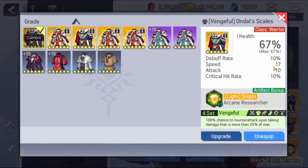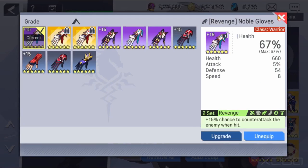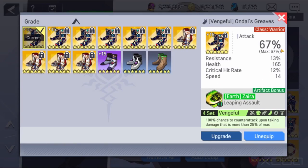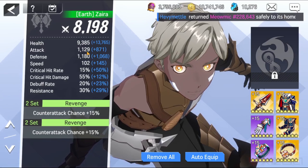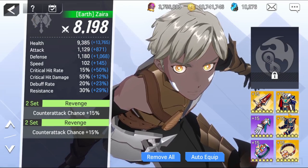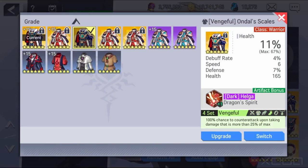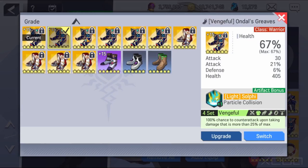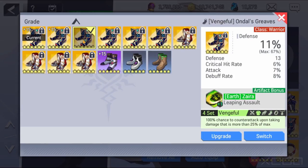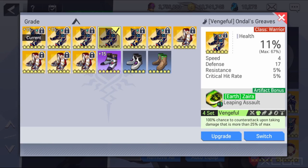I don't have a good set for her because I've been swapping, trying new things. But I recommend, as always, the Revenge set, and try to have a lot of speed on these parts. As you can see the body armor has a lot of speed with four light Selfie bonus. More speed on her gloves, boots, ring and necklace — just speed and that's it.